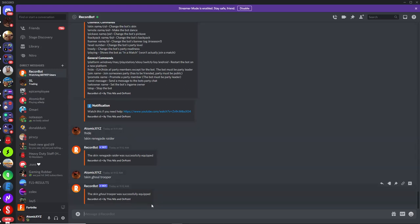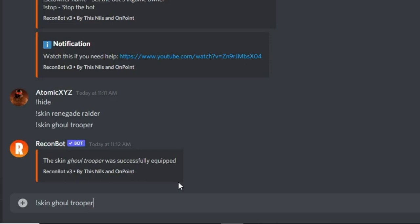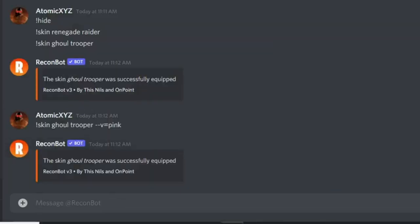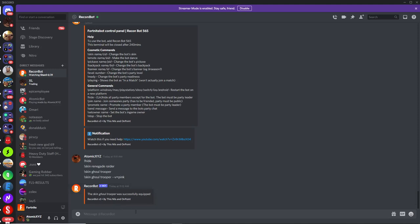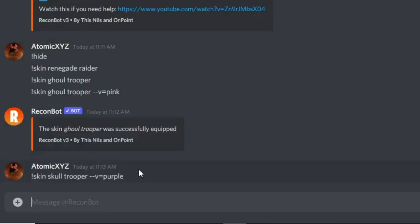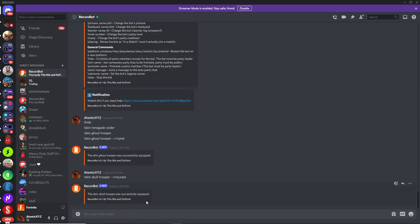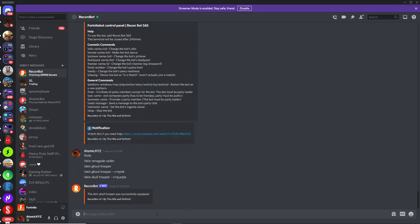For different styles or variants of skins, type the skin command followed by the skin name, then dash dash v type equals and then the style you want. For example, for the pink Ghoul Trooper, type skin ghoul trooper dash dash v equals pink and it will equip the pink Ghoul Trooper. The same works for the purple Skull Trooper — type skin skull trooper dash dash v equals purple — and it will change to the purple Skull Trooper. This works for any skin variant in the entire game.